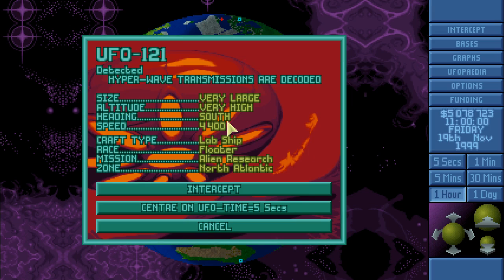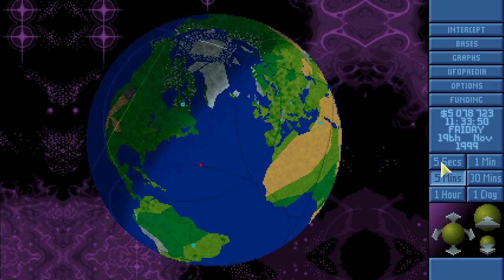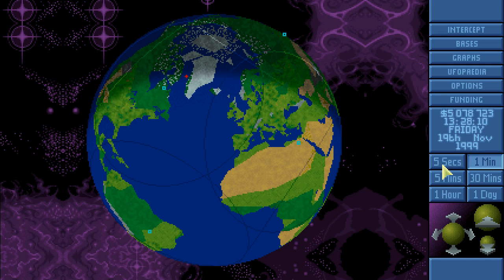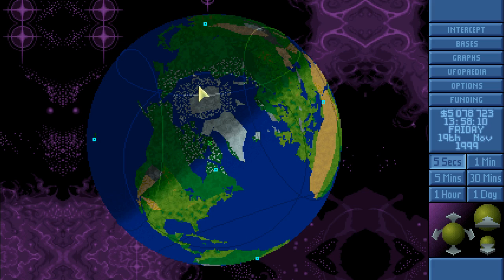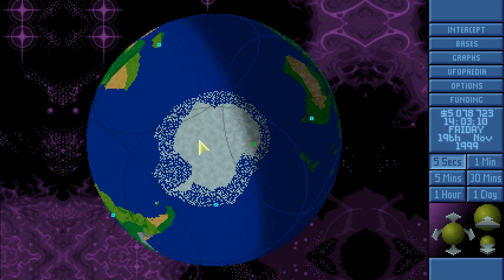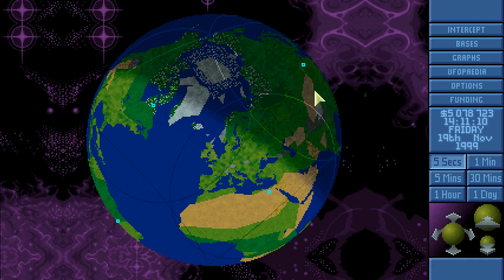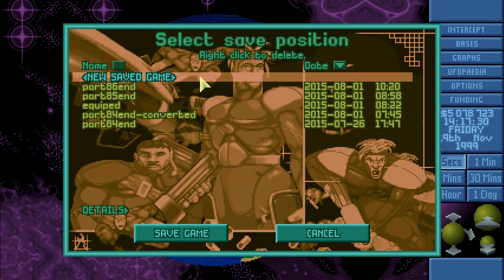A very large, very high lab ship full of floaters has been spotted — alien research, north Atlantic. Let's wait for them to land somewhere and decide who goes. They went there — it might be a night mission or it could turn to day. It's day here right now in November, so we might have some problems. It's not that bad, actually — let's save as 'lab ship' and if it's night we'll abort.